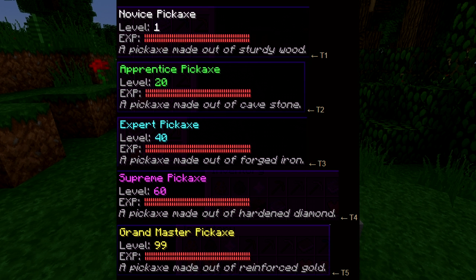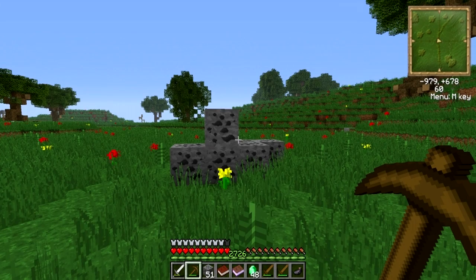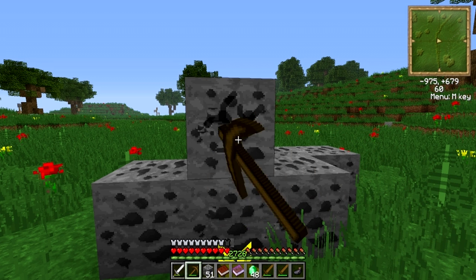When you level up your pickaxe, it can also gain attributes such as double ore drop, gem drop, triple ore, durability increases, or success buffs. The quality of ore mined will drastically change the values of experience that you receive when mining it.